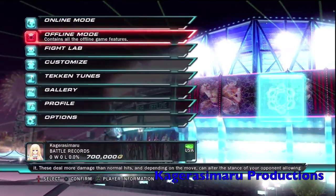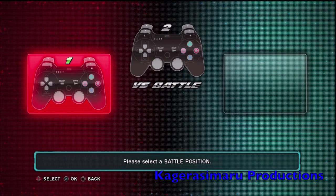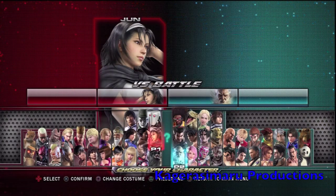Hey, what's going on guys, Cage here again. This time another trophy or achievement for Tekken Tag Tournament 2 — another very easy one. It's called Perfect Player. Just from the name it sounds like a versus mode trophy — just get a perfect win. To make it even faster, just set it to one round and finish it over pretty quickly.